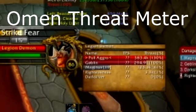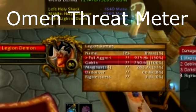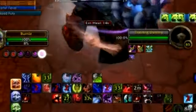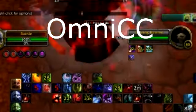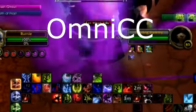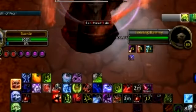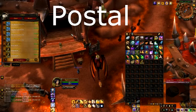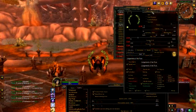Omen Threat Meter. This is super important for raiding — so you don't pull aggro as a DPS, and so you do pull aggro as a tank. This add-on is fantastic. And here we have Omni CC. This gives you text on your spells so you can see exactly how long the cooldown has to go. It's so simple that you hardly know it's there, but that doesn't mean it isn't damn useful. And then we have Postal. I just have this add-on so I can loot my mailbox super easily, and that's it.